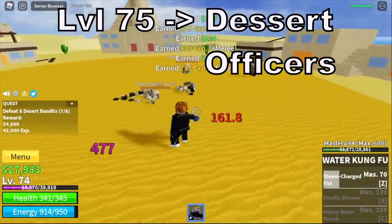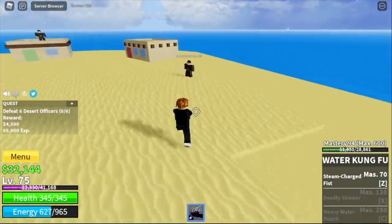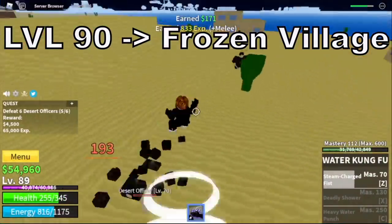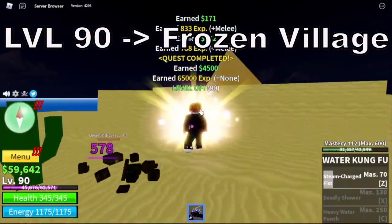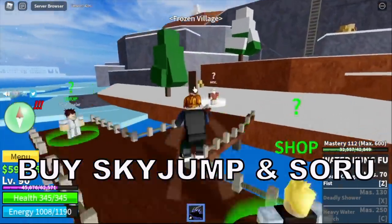At level 75, next up: Desert Officers. They are located here. The goal here is level 90. After that, we can now proceed to the Frozen Village. Don't forget to buy Sky Jump and Soru in the Ability Teacher.